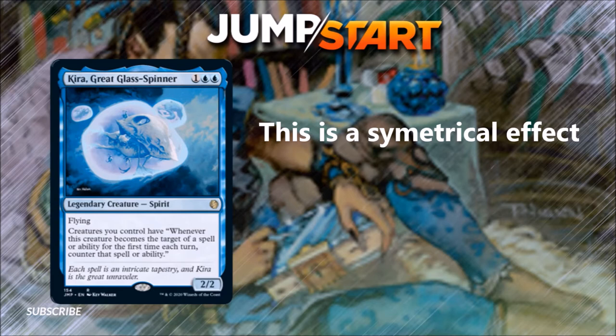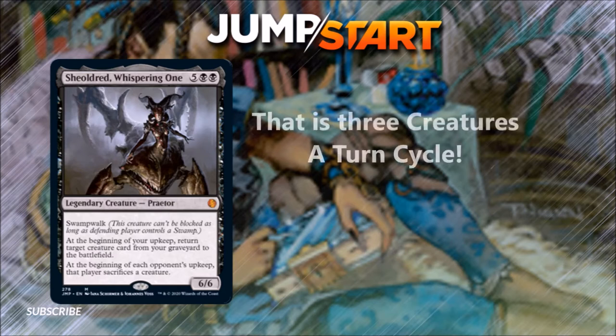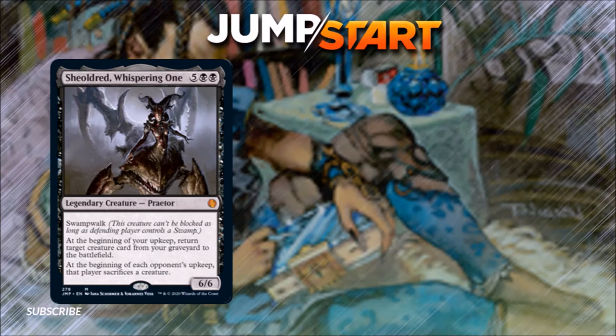Kyra can slot into a lot of things just because of its ability to broad-stroke protect a whole bunch of creatures. Number 6: Shurdred, the Whispering One. For 5 and 2 black you get a 6/6 legendary Praetor with Swamp Walk. At the beginning of your upkeep, return target creature card from your graveyard to the battlefield. At the beginning of each opponent's upkeep, they sacrifice a creature. I've played against this in EDH decks — in Oathbreaker, high mana costs can be a challenge, but if you get there, this is a very oppressive effect. It puts you ahead in board position by recurring your creatures while forcing opponents to sacrifice theirs. For the vast majority of black decks this is going to be useful, and I'm never going to say no to an evasive ability like Swamp Walk.